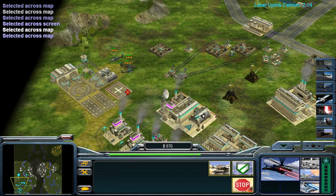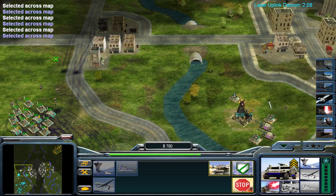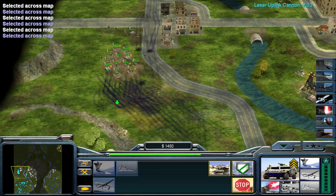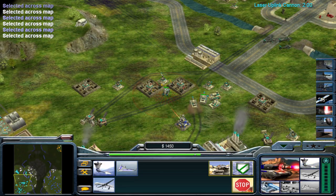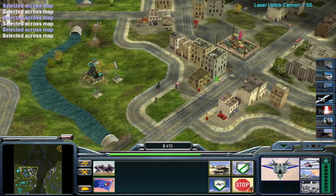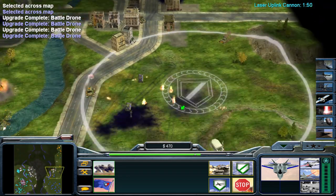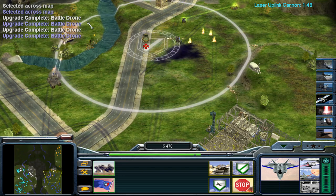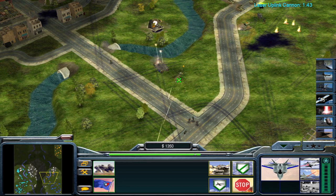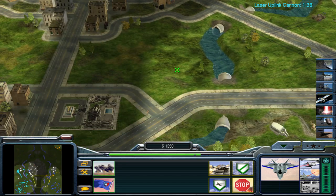Comanche laser system. Yes sir. Air cover on the way — come on in. Breaking loose. Oh yeah! Humvee here. Targeting cursor set. Doing what's right. Yes sir. Taking her in. Flying high. Comanche laser systems online. Roger that — we'll take this area. Raptor here. Easy slice. This is our territory.